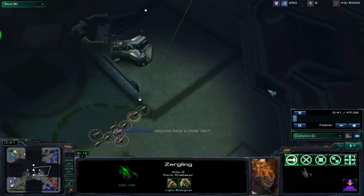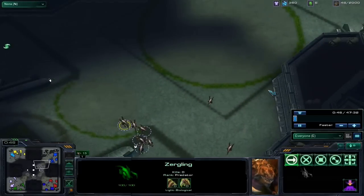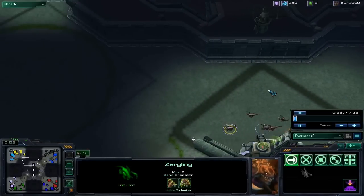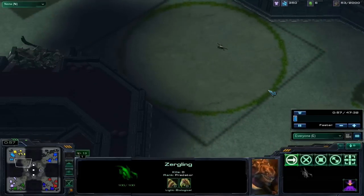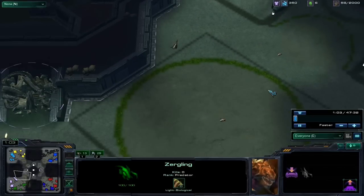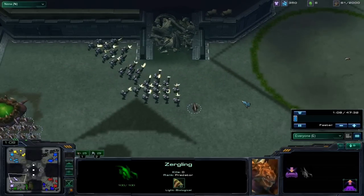The Zerglings aren't spreading out; they're kind of rotating around the map counterclockwise burrowing. I like this technique because you can keep an eye on your Zerglings to make sure other people don't intercept them before they can burrow. Another technique a lot of people use is to select a Zergling, right click the minimap, and shift burrow them like that. But yeah, that's it.